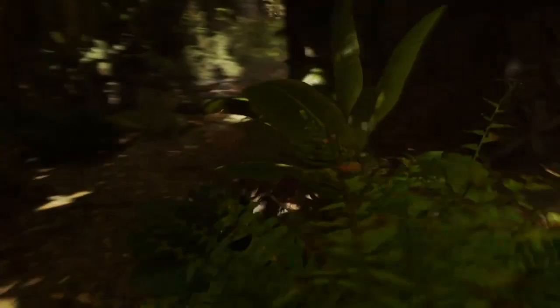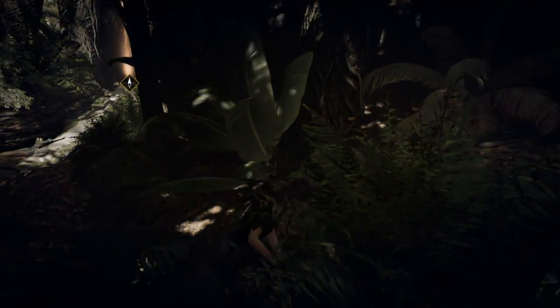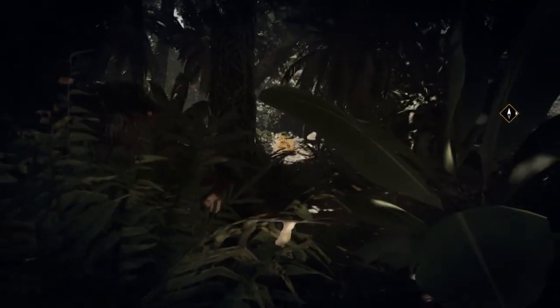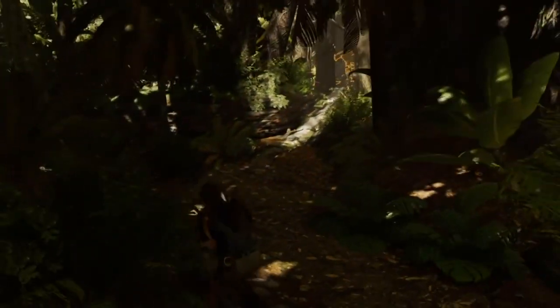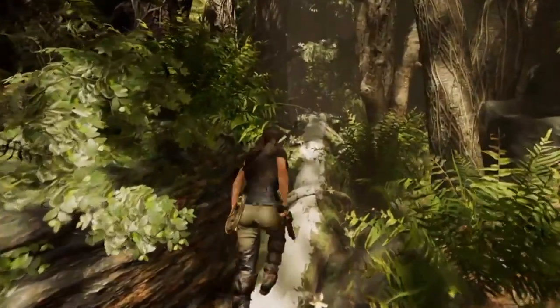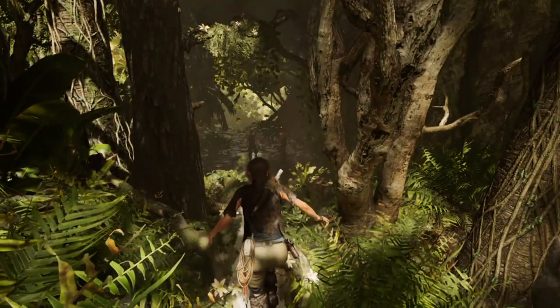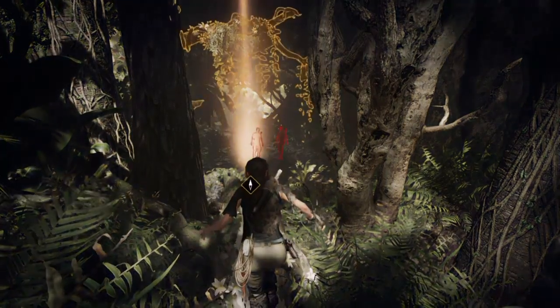Hey guys, it's Neil from the Skullbusters. What I'm going to do today is show you how to unlock the Surprise trophy in Shadow of the Tomb Raider. What you need to do is perform 5 eagle talon takedowns. You automatically unlock this skill through campaign missions.